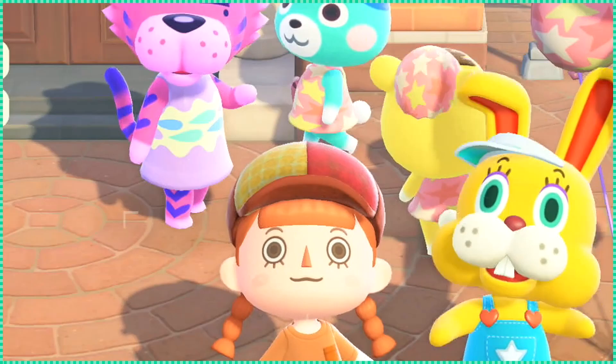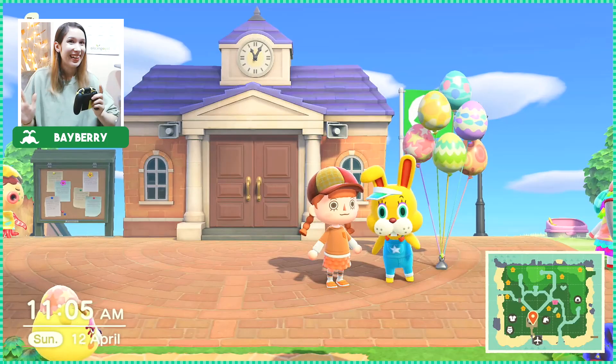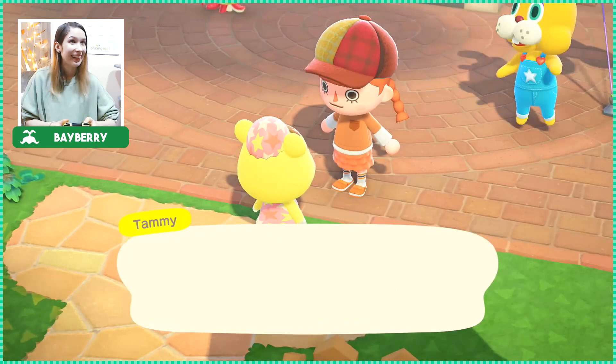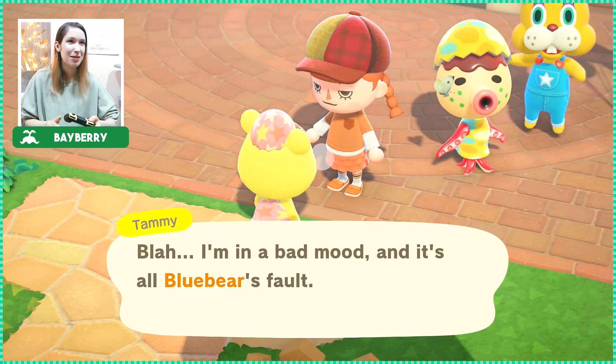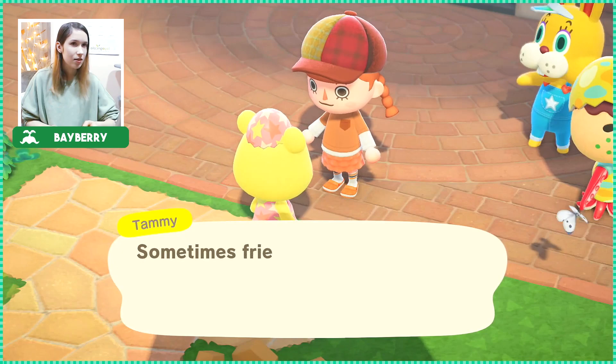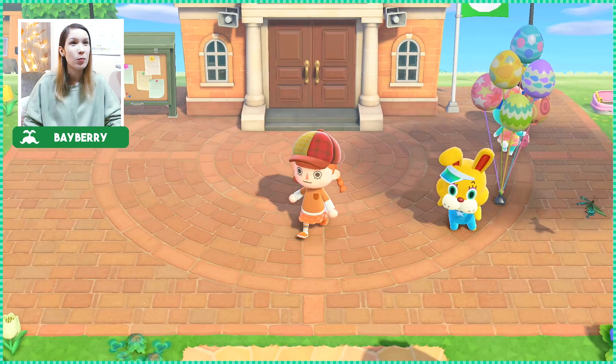Hello everybody and welcome to a brand new Animal Crossing New Horizons video! Today everybody is at the plaza just having some fun, and apparently there was a fight because Tammy's angry. That blue bear's got a lot of nerve treating me like that — I'm gonna be mad all day. What did she say? I'm in a bad mood and it's all Blue Bear's fault. We'll never know what happened.